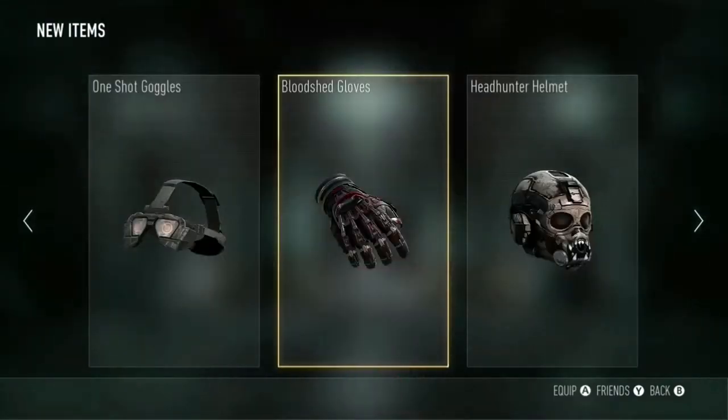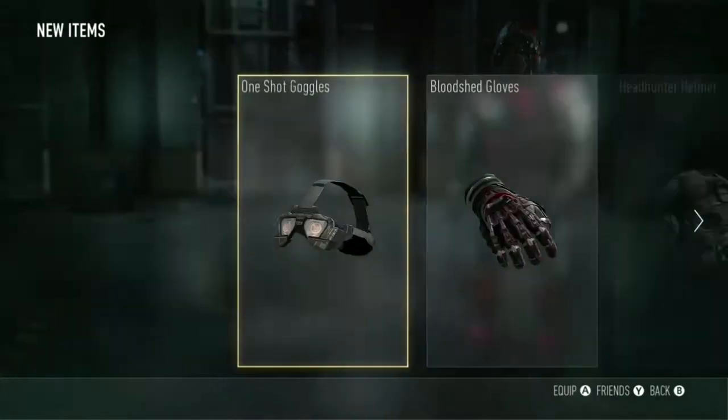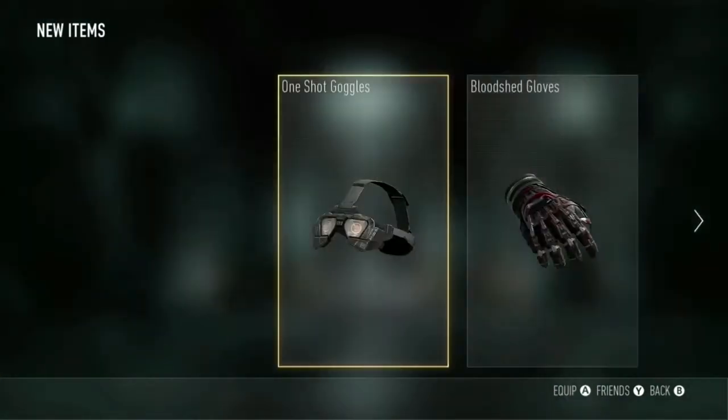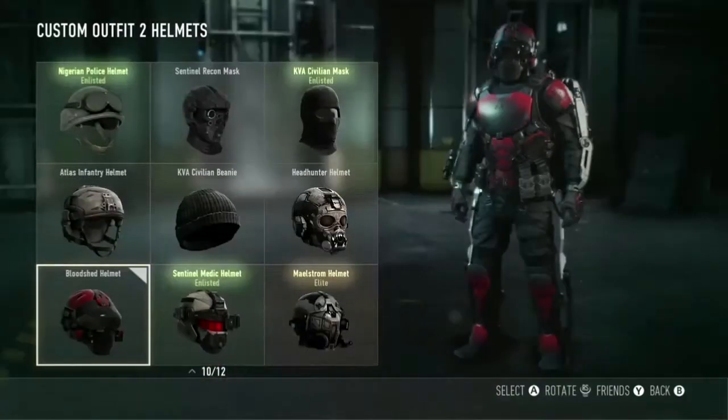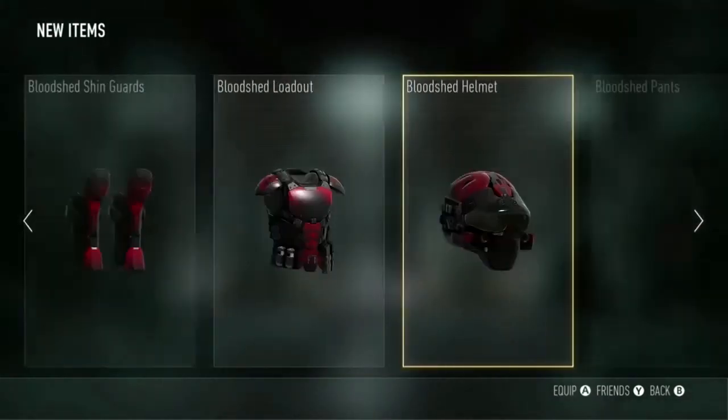Every 5 kills you get this awesome outfit and I recommend going into Infected and playing on Horizon and doing that elevator glitch because that's how I got it. I went 31-0, I got the DNA bomb and it was just awesome. I had a pretty fun time and I'm sure other people didn't because they could not kill me.